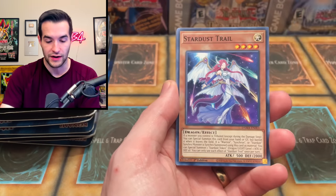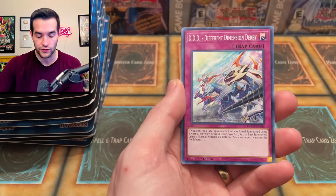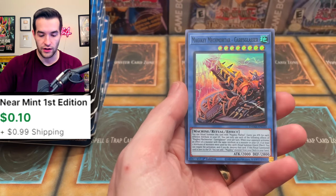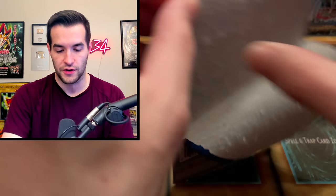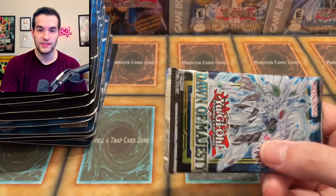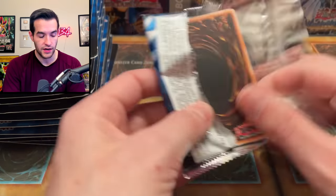We got Stardust Trail! I'm in a little bit of a crossroads when it comes to the search for the left arm of the Forbidden One. Gusto — very nice. Glyph Dragon Shell — another super rare. So far one secret, two ultras, one secret, and then one good super. Pretty okay start but not too crazy. This is definitely going to be a longer video. Hopefully you've had a good Thanksgiving by the time you watch this.